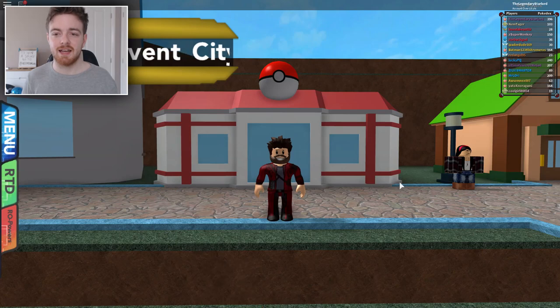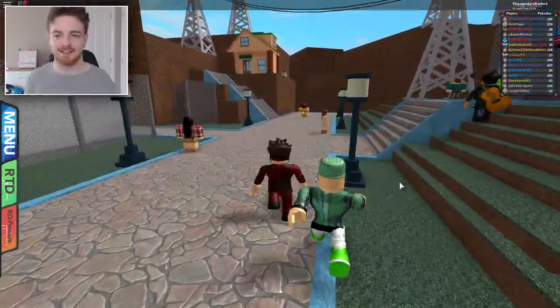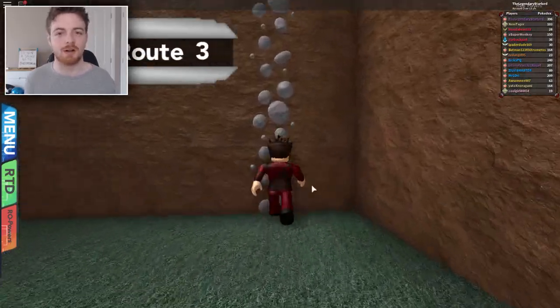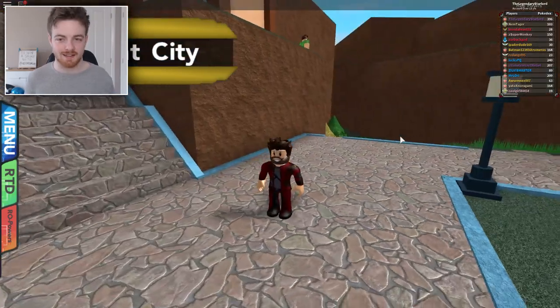Now we're at the very last rock climbing area, and it's in Sylvan City. It's really the most pointless one — I don't really know why they added it in. But if we just drop down here, you'll notice that we can actually rock climb back up. It just kind of stops you from taking the stairs. This is a guide to show you all of the rock climbing ability areas. I do hope that you enjoyed this guide. If you did enjoy it, please leave a like and go subscribe to the channel if you are new here. Until next time, I've been Starlord — I'll see ya.